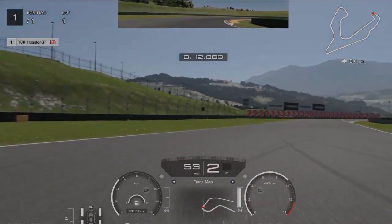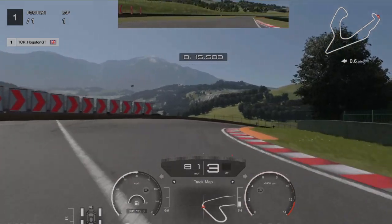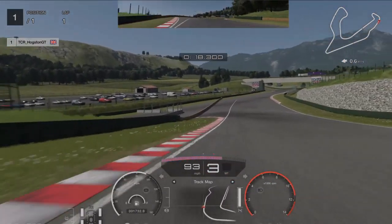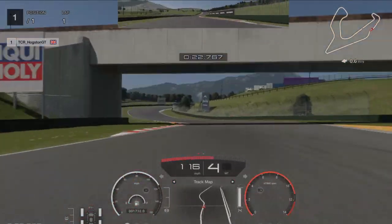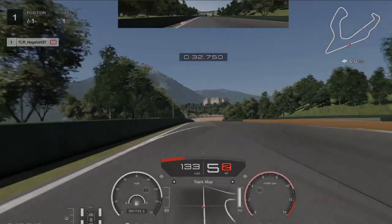Keep tight into this hairpin and accelerate smoothly out, but be careful because you can oversteer a little — lift off the accelerator on that corner. When you get to the sausage curb, accelerate full out; you shouldn't hit the grass on the left.